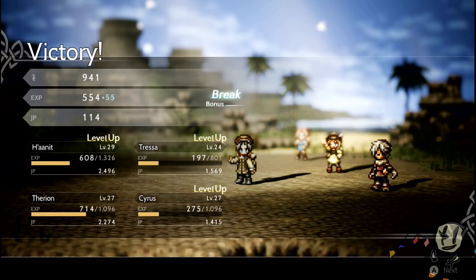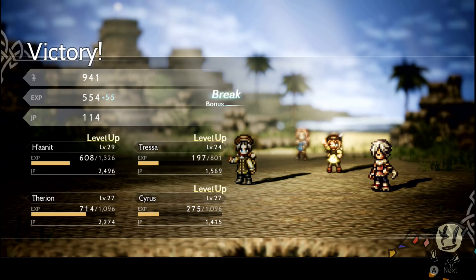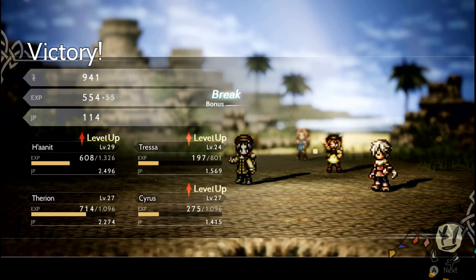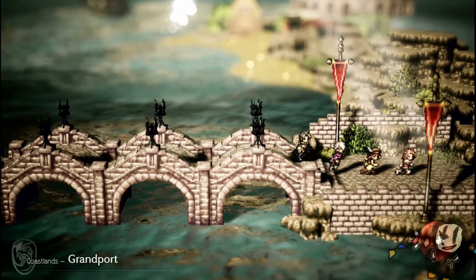Thanks guys very much for watching this one. We'll be looking at some post-game stuff in another video — I just wanted to make sure this was a timely one since not everyone is in a post-game state right now. So, just finish the fight, run back — you're literally right beside an inn and a save point — and that's going to be happy farming for you guys. See you next time.